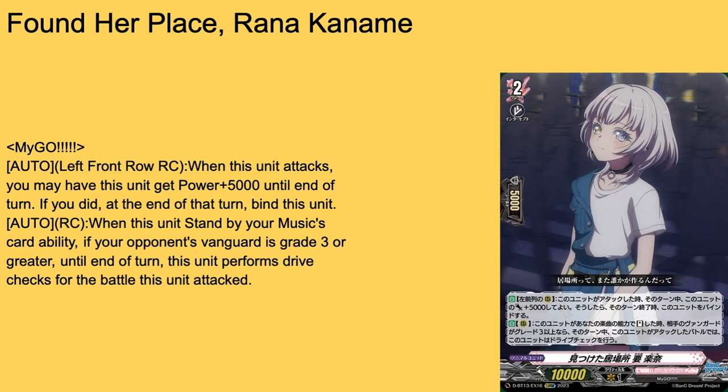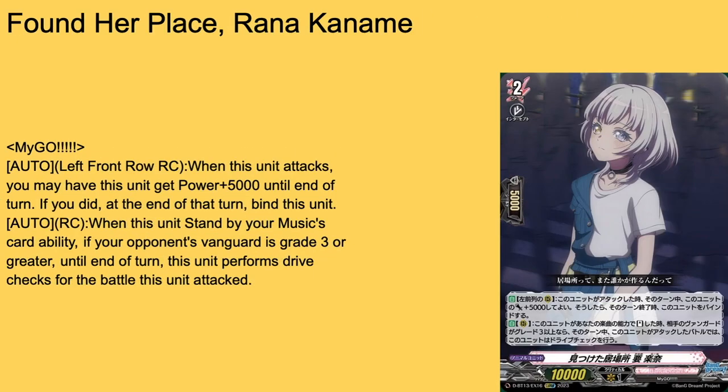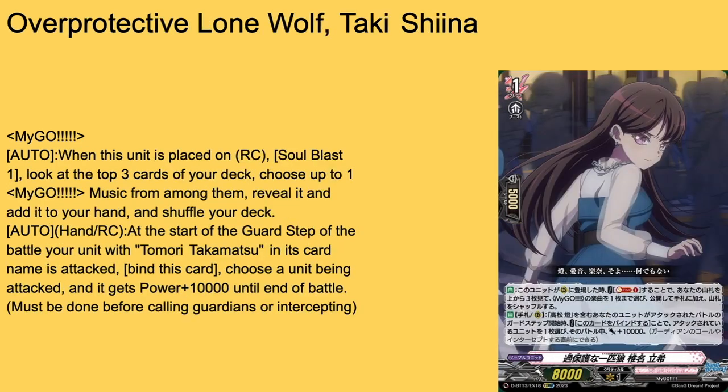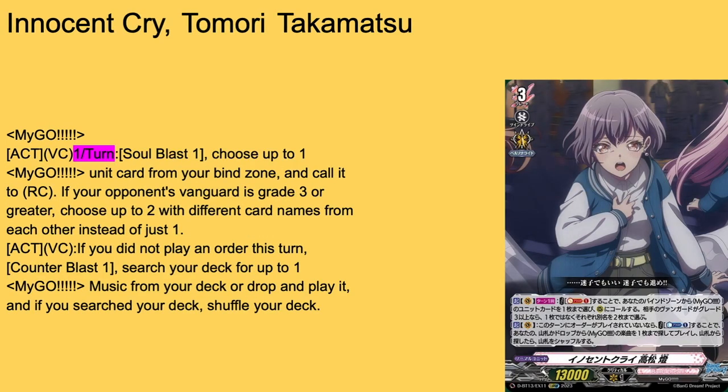Then we have Found Her Place — Rana Kaname, grade three, 13k base. Auto: left row from a rear guard circle — when she attacks, you may have this unit psyche until the turn, and if you do, at the end of that turn bind her. Stand targets, not a hard once-per-turn, which is great. Auto rear guard requires left row specifically. And auto rear guard: when she stands by a music card's ability, if your opponent's vanguard is grade three or greater, at the end of that turn she can also perform drive checks for the battle she attacked. Quad drive or twin drive — cool she has drive checks. Four-of.